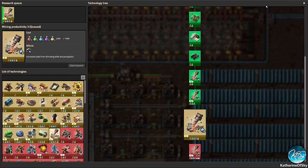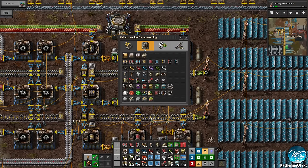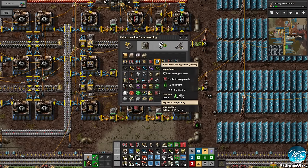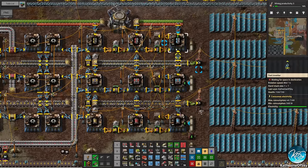Oh, we did get the blue belts — nice! So let's go ahead and add blue belts in here, and then we can slowly get these made, especially the long undergroundies. That's really the critical part of these.